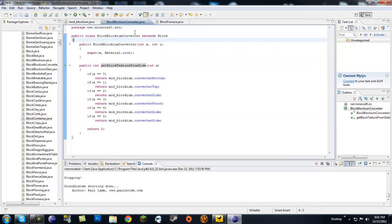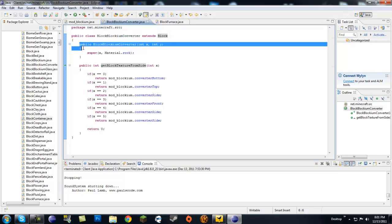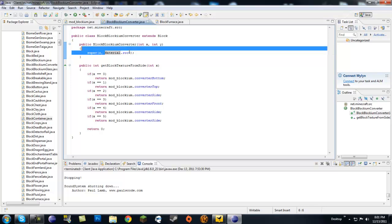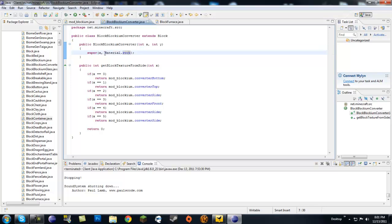Now let's look at the BlockBlockiumConverter class. It's a basic class that extends Block for now — once we get to GUIs we'll make it extend BlockContainer, but for now it's just Block. Simple constructor passing two parameters: the ID and a material. I used Material.rock because furnaces are made of rock, but you can use something like Material.soil if you want to be able to break it with your fist.